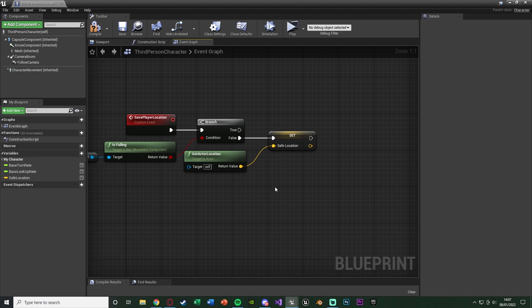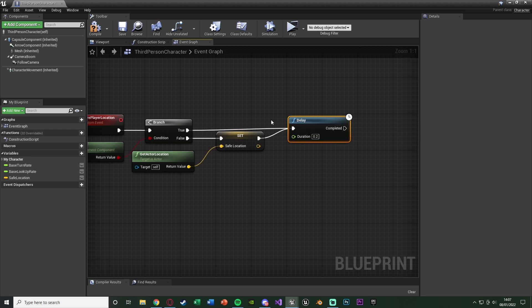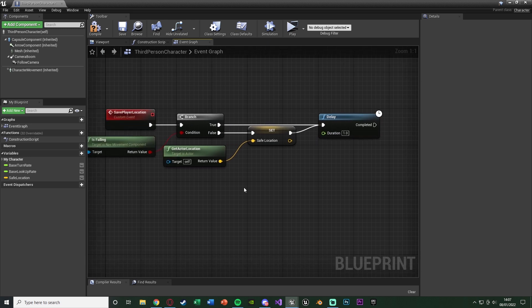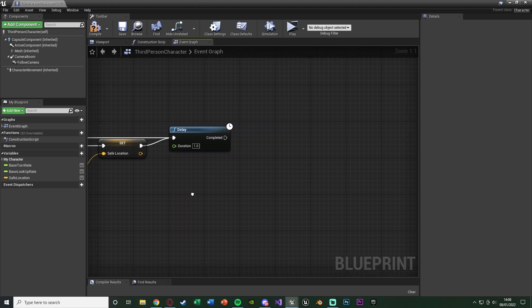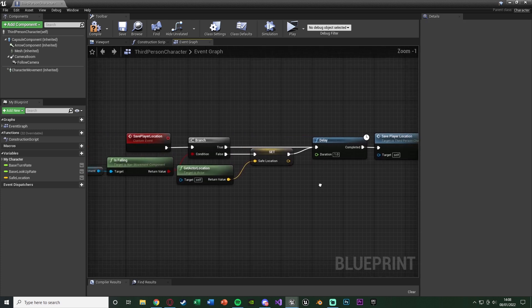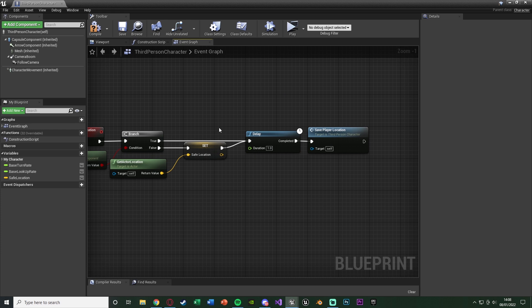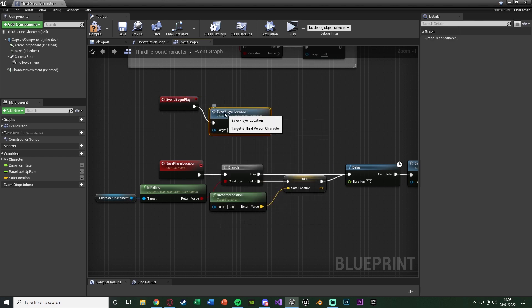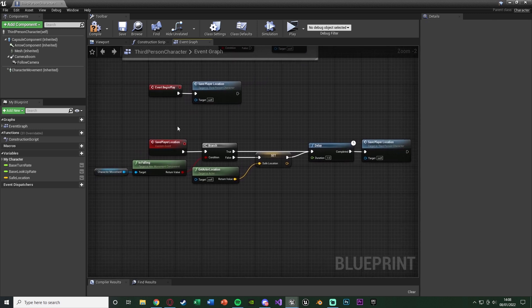To make sure this saves just before they fall, we'll run it on a loop. Hold D and left click to get a Delay node, connecting it to both the True pin of the Branch and after Set Safe Location. Set the duration to one second - this gives a one second interval between each save and won't be demanding. Out of Completed, call the Save Player Location function again so it loops continuously. Also hold P and left click to get Event Begin Play and call Save Player Location to kick it off when the game starts. Compile and save.